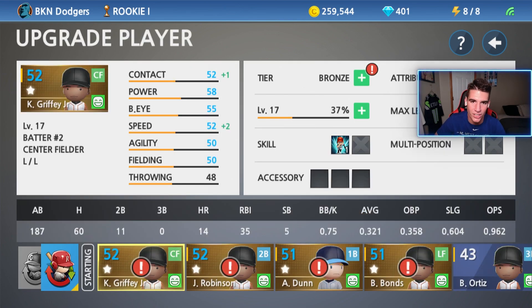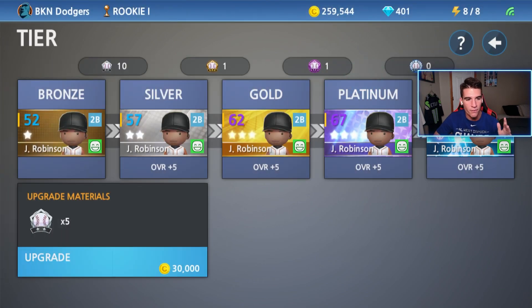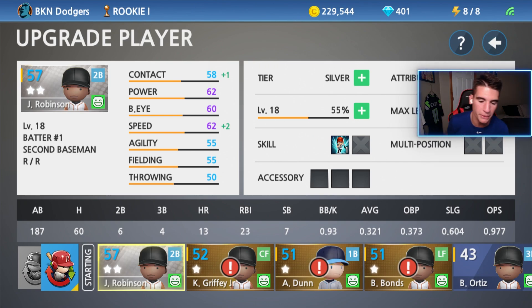So the first player I'm gonna upgrade to silver today — and I can't go wrong with any of these guys — is gonna be Jackie Robinson, and the reason is because he's probably my most well-rounded player and I do the best with him. So let's go ahead and do this thing. Five silver badges, we have 10 of them and 30,000 coins. He is now a silver, my first silver player on the team, and there are the stats. He has 62 speed, so you guys said once I get to 60 speed on a guy, they should be able to get cycles a lot easier because they'll be able to get triples.